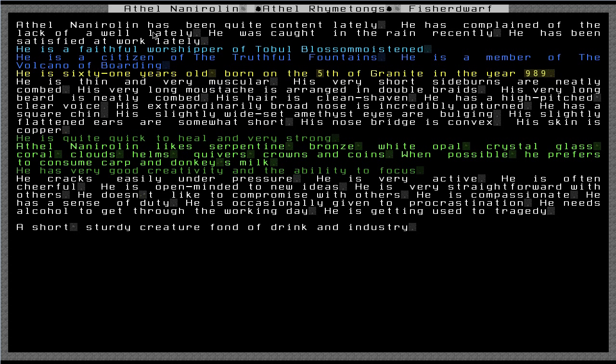It says this dwarf has been quite content lately. He has complained of the lack of a well, been caught in the rain, and is satisfied at work. Content is actually not great - it's only a middle state. We want them to be happy. Happy is good.